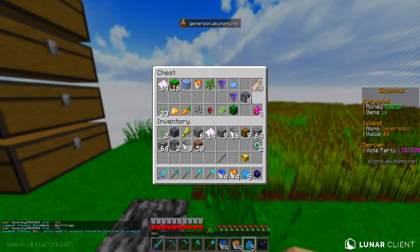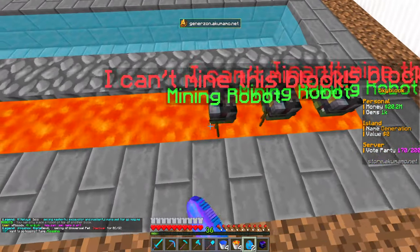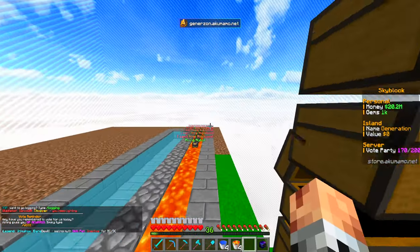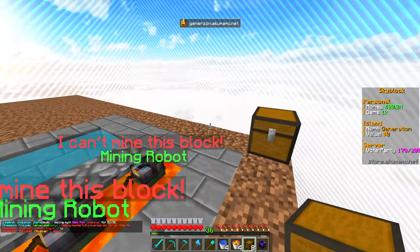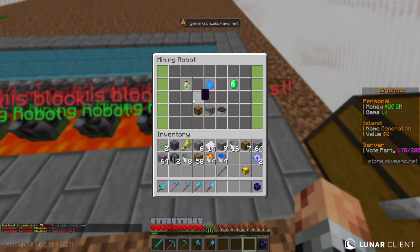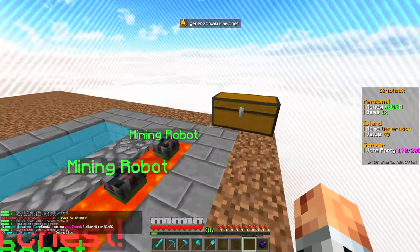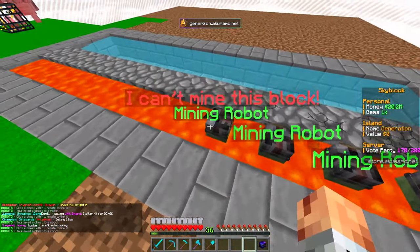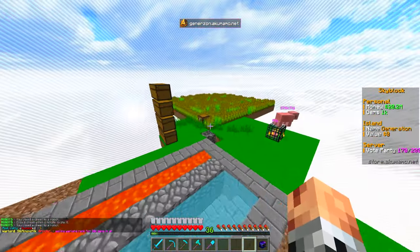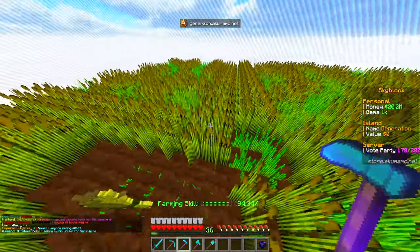We've got to figure out where to place the robots - I think we can just place them on top of another block in the lava area. There we go. Let's place all these down and get a chest going. I'll do a regular chest for now and convert to an auto-sell chest when needed. Let's turn these guys around so they're facing the right way, then link them to the chest. Rotate, link, rotate, link - these guys should start going ham, and they are. Perfect - just like that, we've got our first robot generator going. And in all that time, we've thankfully grown our farm, which means I can get the farming skill level 3 challenge complete.